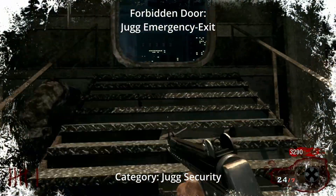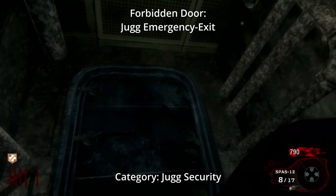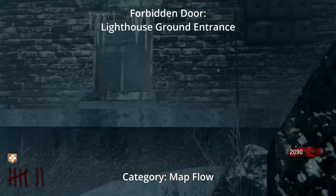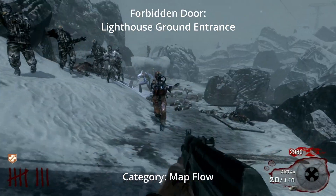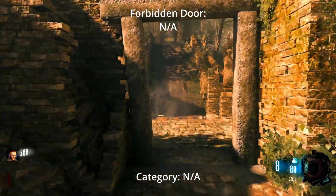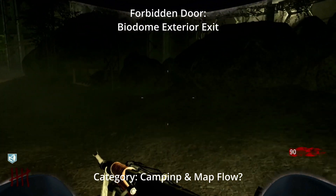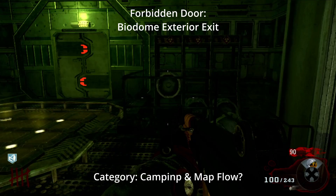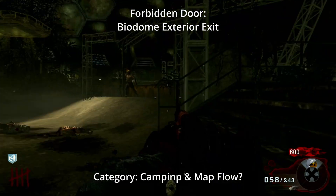Call of the Dead has at least two forbidden doors. The first is located next to Jug at the end of the hallway — it helps you defend yourself while trying to get Jug, stops zombies from spawning on both sides, and makes a good camping spot. The second is the door leading into the bottom of the lighthouse — a flow-of-the-map door that helps you run trains in the area so you don't get cornered while trying to get the AK-74U ammo on the wall. Shangri-La has absolutely no forbidden doors. Moon is kind of weird — depending on who you're playing with, they may not want you to open the door connecting the biodome to the outside of the teleporter.